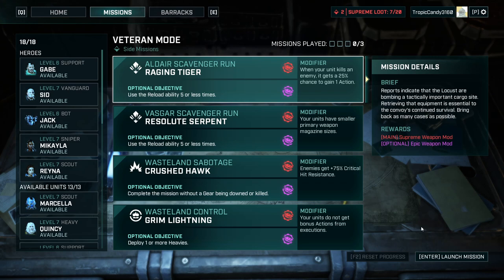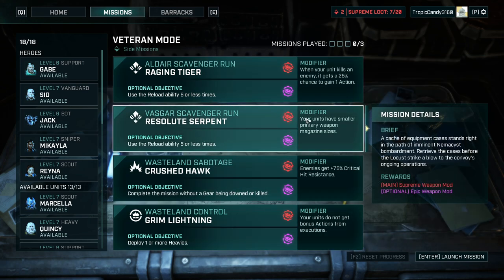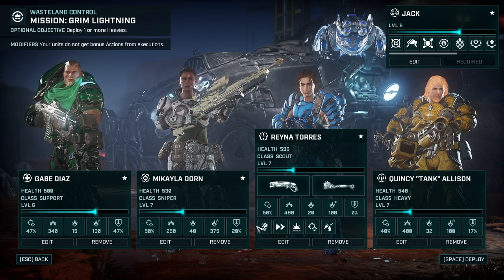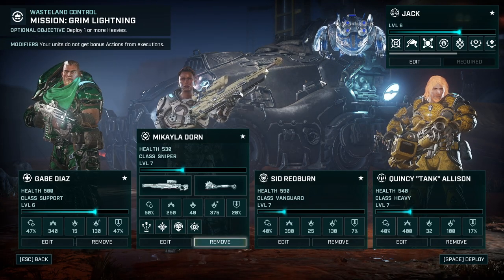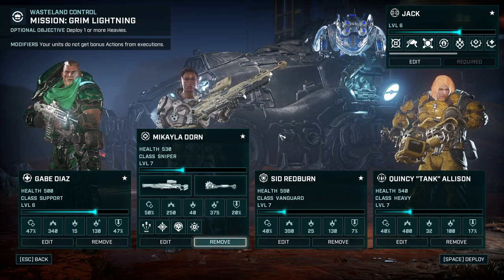Hello and welcome back to another episode of Gears Tactics blind playthrough. My name is Saiken and today we're continuing veteran mode. I want to get some more supreme loot — this is maybe the last iteration of veteran mode levels. I just want to get a few more of these sweet loot items and try some of the builds we haven't tried yet. Let's go for Grim Lightning — I think it's a control mission and I'd want the original team to control this. We're going to see how well these guys are doing with upgraded equipment. Sid has so much upgraded equipment.